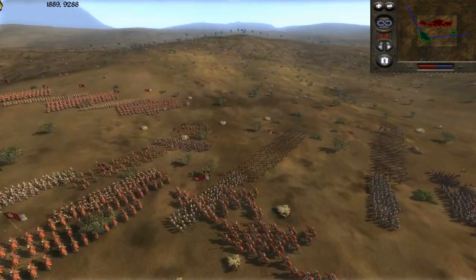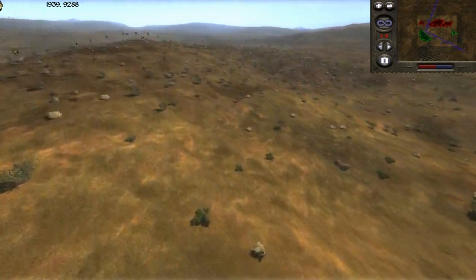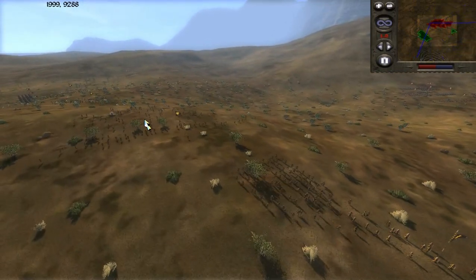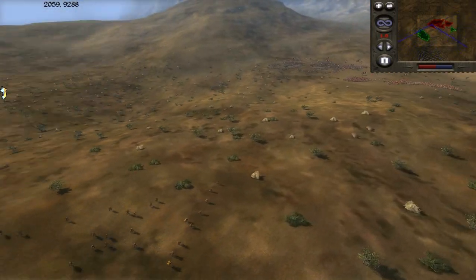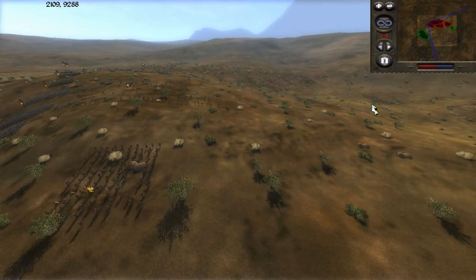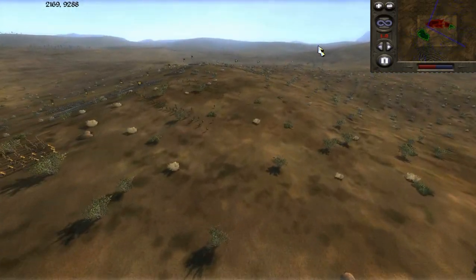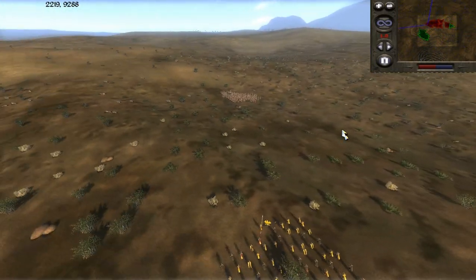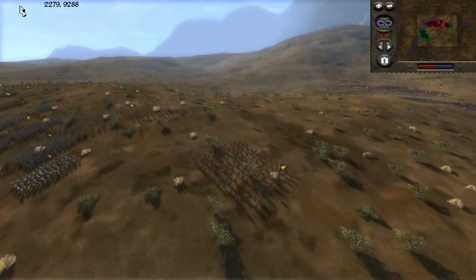Let's get started. The rules were something around 15k standard rules — I'll have the rules and army comps in the description so we can get straight into it. I deployed mainly on the flank because there was a huge hill in front of me, and that was my best terrain option to get an even fight. He deployed his army quite wide, which makes it hard to flank him, especially with the red line blocking maneuvers. He's also moving most of his force this way.